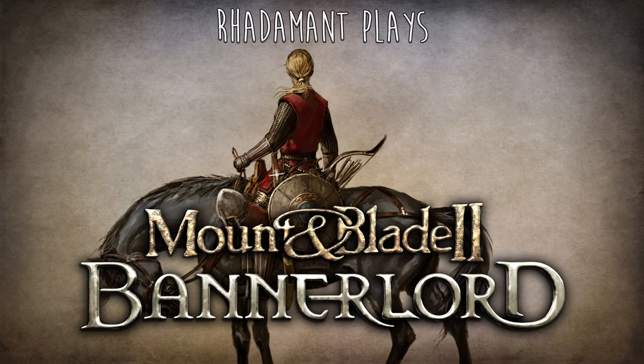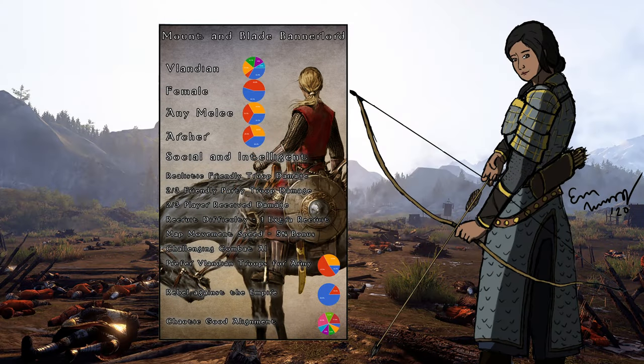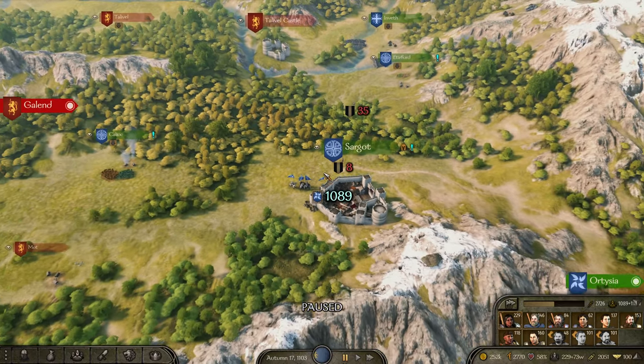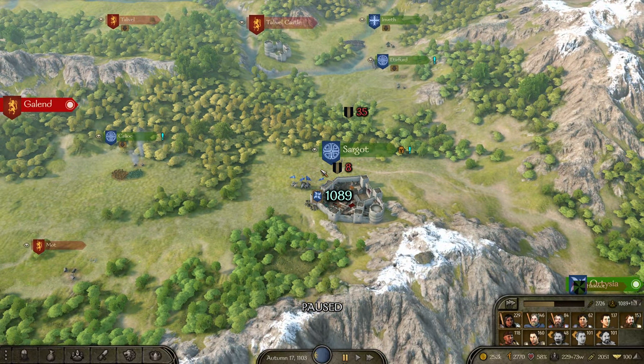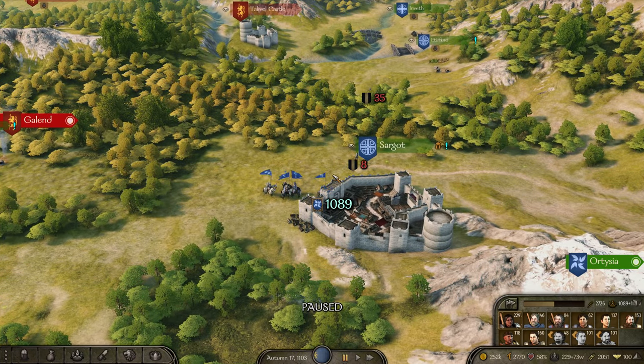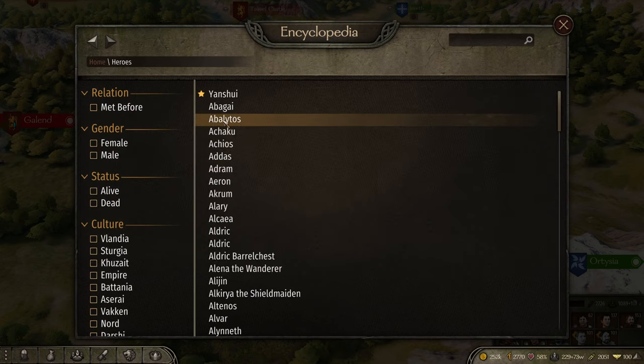Hey everybody, Radamon here. Thanks for tuning in to Mount & Blade 2 Bannerlord, a Let's Play tutorial series. So last episode, we had the unfortunate event of a brand new companion instantly dying, but as luck has it, the best possible companion for me to recruit was again right under my nose, in Sargon. So here we go.